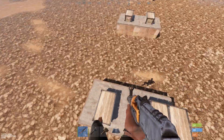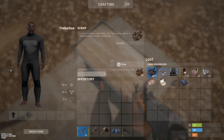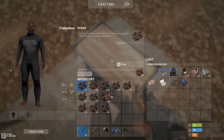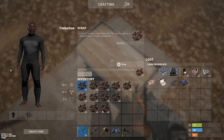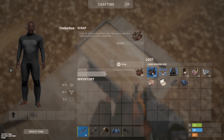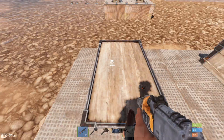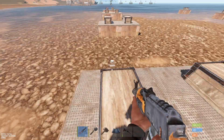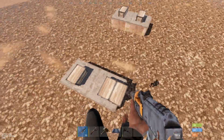Honestly, if you farm scrap normally without the boost, you'll probably get double or triple the components from barrels and end up recycling them for around 150 to 200 scrap. So I don't think the scrap tea is worth grinding for. Scrap is good, but components aren't really the bottleneck, so I guess you know what I mean.